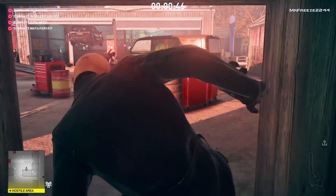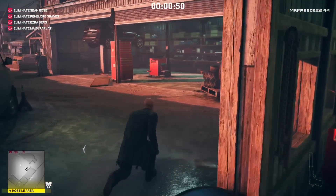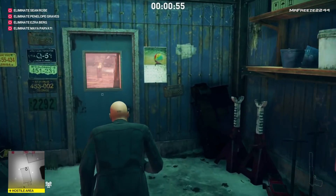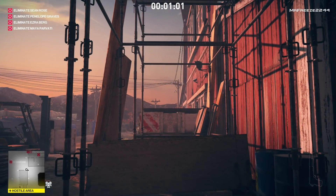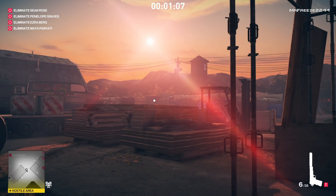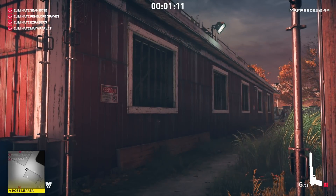On Master Mode you can actually move a little bit faster than you used to be able to in Season One, so we're going to crouch run all the way through this area until we get to this door. Once through the door, we chill in this area for about a minute. Maya Privati is going to come out of the barn, and that's when we shoot the hay bale just above the barn for an accident kill.